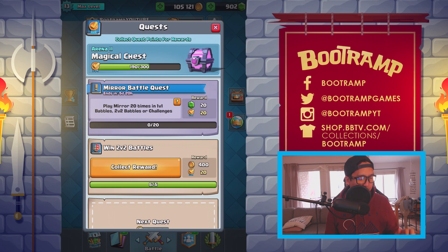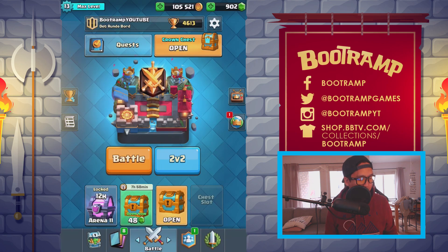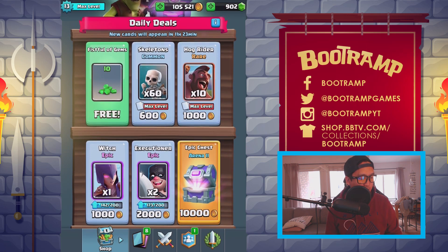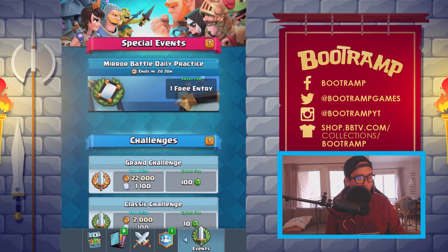I have a quest right here that is done — win two-versus-two battles. Let's claim that. I'm getting closer and closer to my magical chest quest; hopefully the next one is going to be a legendary or super magical chest, that would be awesome. We also have a couple of awesome things here in the shop — free gems, epic chest — we're going to be getting that because it's totally worth it.